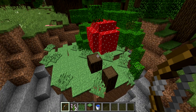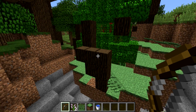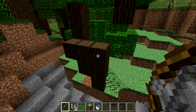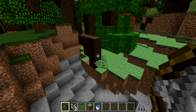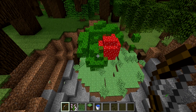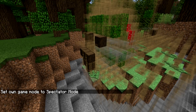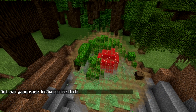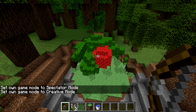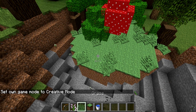It finds every block within that radius, and for each block it tests every possible kind of block — it goes through wood, stone, wool, pink glass, everything — to figure out what kind of block it is. It then replaces that block with an armor stand that has that block in its hand. It's not wearing it on its head — it's in the armor stand's hand.